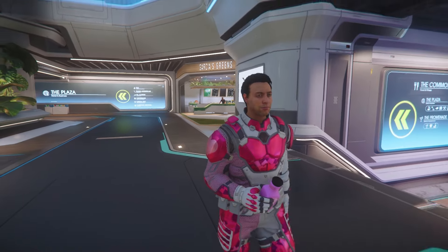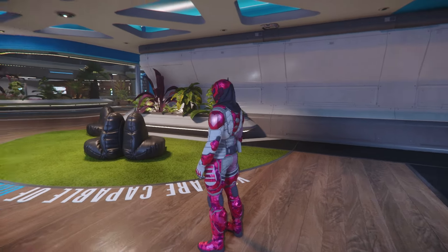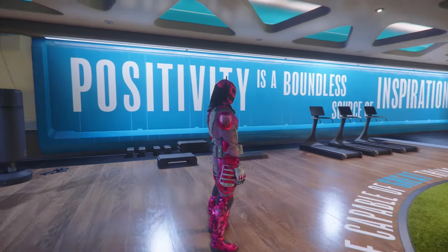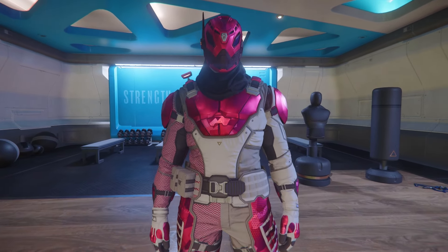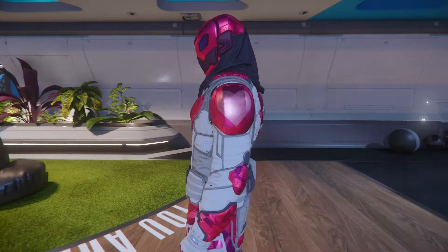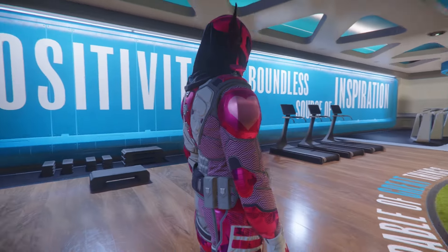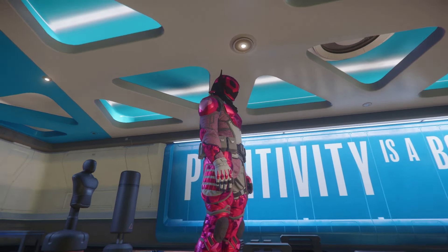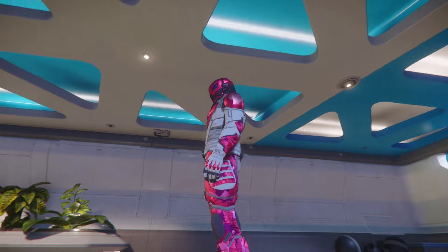Without further ado, let's begin. The first one we're going to be taking a look at is the Arden SL Coramor Edition Fate. Just from first looks, it's a very bright pink with a few little bits of duller pink and a mixture of white around it. It's not a bad looking set. As you can see, you're not going to be doing any hiding in this — we've got some nice little love hearts on the shoulders. Moving down to the legs, there is a bit of a camouflage pattern, but it's very bright and noticeable — a sniper is going to pick you off from a long way away.